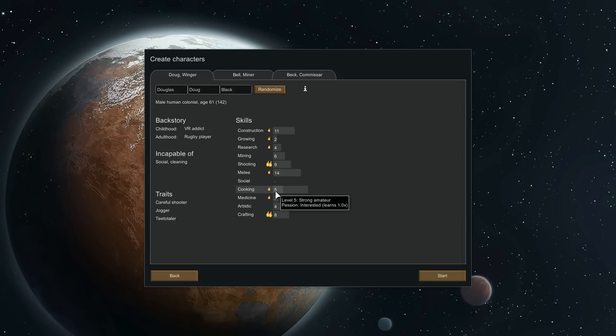We'll have to be careful and keep an eye on that. He can't socialize or clean. He's a careful shooter, a jogger, and a teetotaler — I was confused about how to say that word. I thought he liked drugs but actually he adheres to the idea of gaining pleasure from chemicals and avoids alcohol and drugs. So he doesn't like drugs.